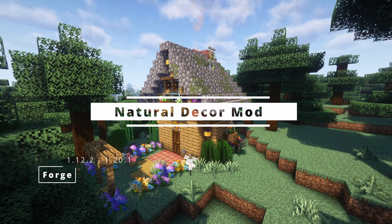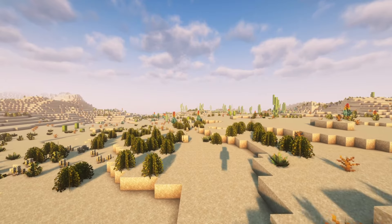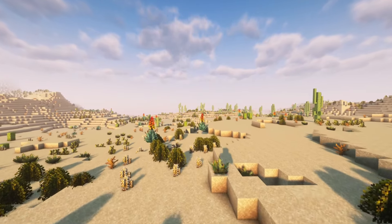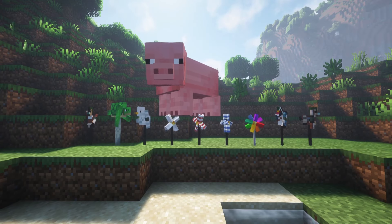Natural Decor mod will make your Minecraft much more beautiful. There are also a few new biomes — botany fields, saguaro desert and others. There are not only new decorations, but also a few mobs like koi, carp, botany beagle and others. I will show you some features that this mod offers.